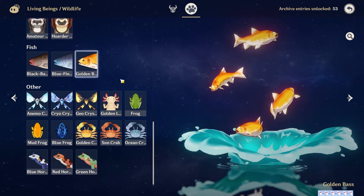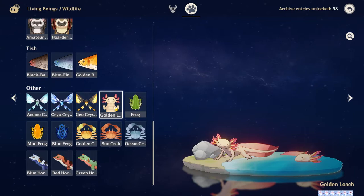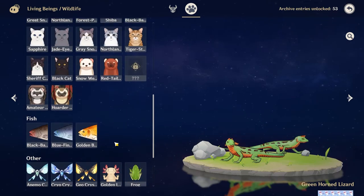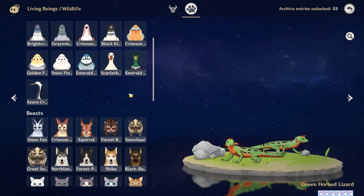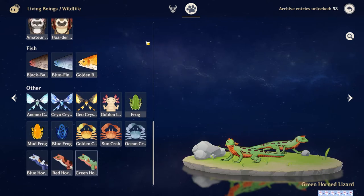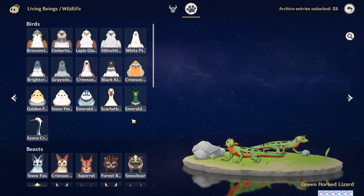Three kinds of fish, and then you have the three crystal flies, a loach that we don't use for anything I think, frogs, crabs, and then lizards. So yeah, that's everything in the new 1.3 Living Beings Archive edition. Feel free to use the comments down below to discuss where you might want to find different things. A lot of these things I found before 1.3 came out, so I'm not sure how much help I'll be.